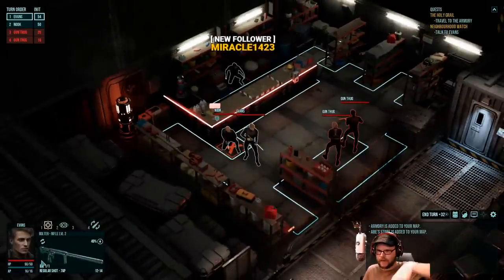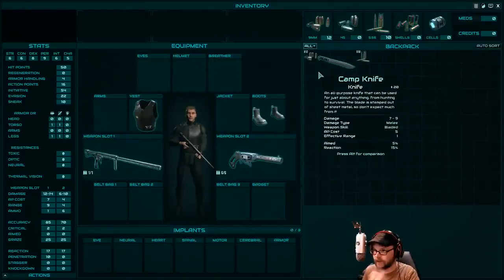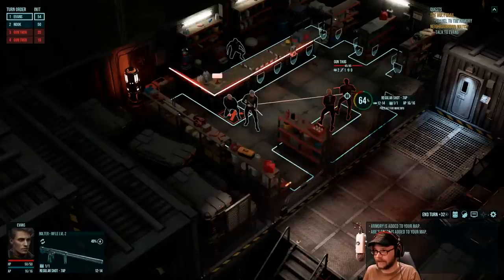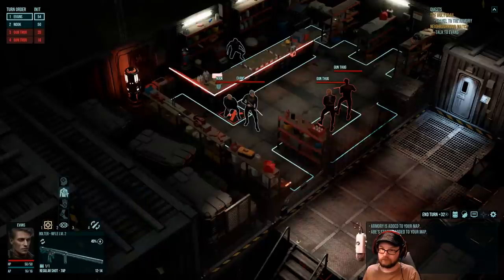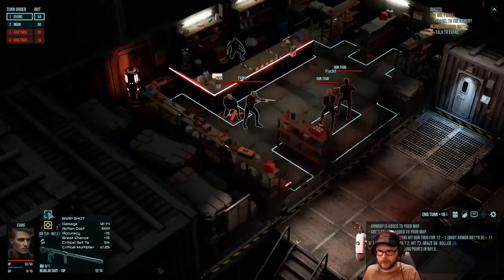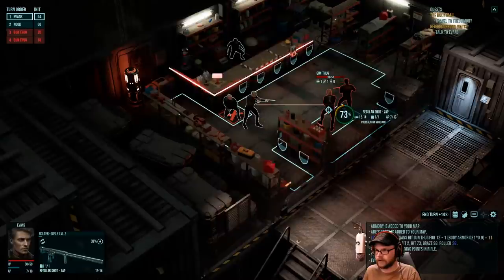We've got action points, hit points, and guns. Evans has a very long rifle, a rounder, a knife in his pocket, and some bullets. It takes three action points to move behind cover. We can shoot these guys as we walk, but they'll get reaction shots. We've got seven action points for one shot — we'll do one, reload, and can move a couple spots. Left-click shoots, right-click moves — don't get that mixed up, I got it mixed up earlier.